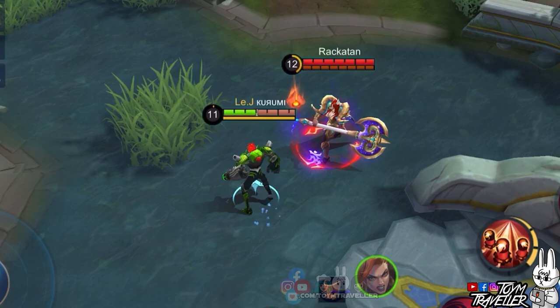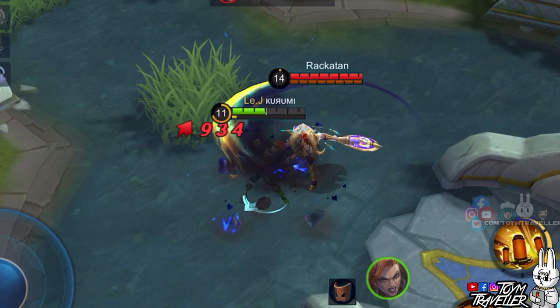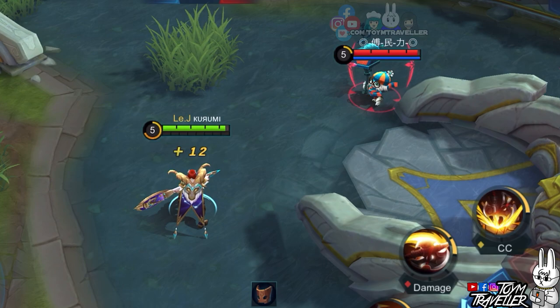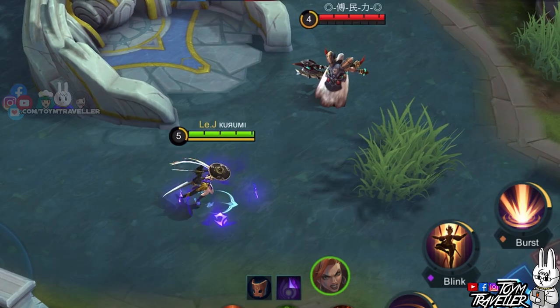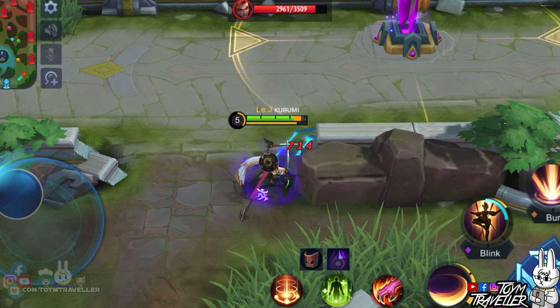Next, we have Xborg. Xborg's health bar consists of his Faraga armor and health, so even if Hilda has full stacks and decent items, her ultimate skill's damage won't exceed the Faraga armor. It would be best to destroy the Faraga armor first, then deal your ultimate. Next, we have Masha. No matter how high your ultimate skill's damage is, it won't exceed Masha's current health bar. Next, we have Diggy. Even if Diggy's second skill pulls us away, the damage from our ultimate skill still went through, though we were restricted from leaping to Diggy. Last but not least, we have Fanny. Hilda chased Fanny a little bit but her body didn't follow through since it was too far, though Fanny received the damage nonetheless. So this is what a long-distance relationship with Hilda feels like.